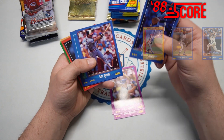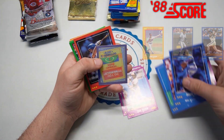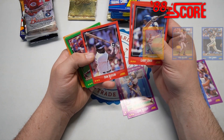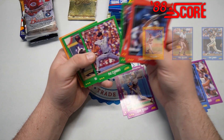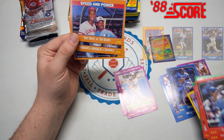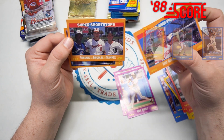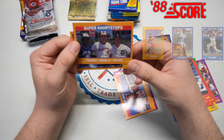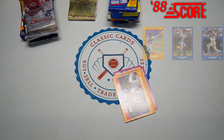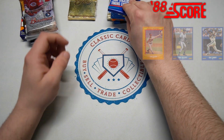There's Donnie Moore, Bill Ripken. We have of course our Magic Moments, like in every Score pack pretty much. Don Baylor there, a couple of old Angels. Eddie Milner. Our doubles: Speed and Power, Tim Raines — he's a Hall of Famer — and Alan Trammell, Cal Ripken Jr., Tony Fernandez. Hall of Famers, but none of the chase ones we were hoping for. So we'll move right along to '88 Fleer.